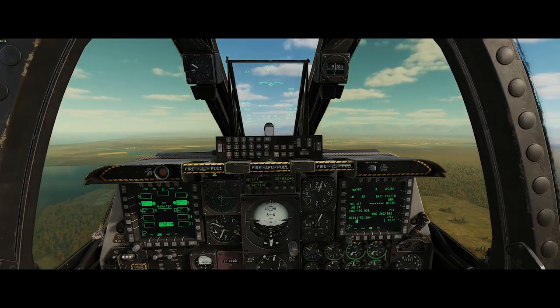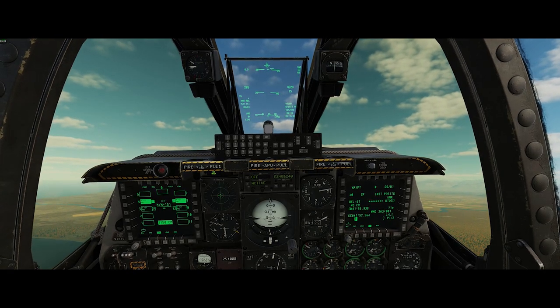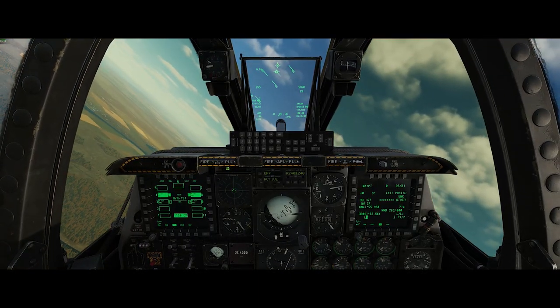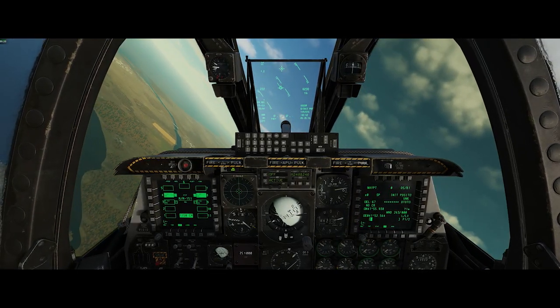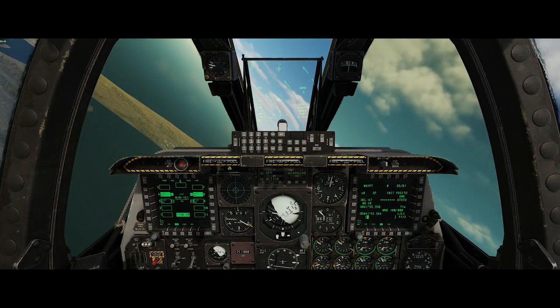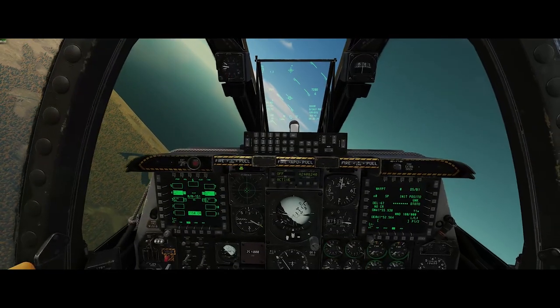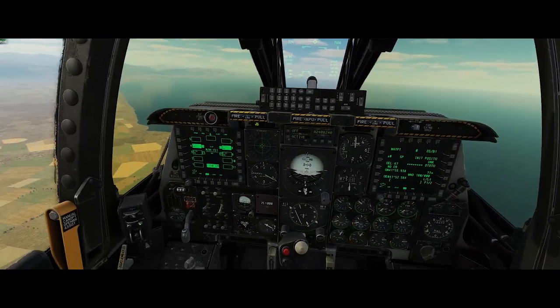I'm just pulling up from the range after having done a trim run. Just a reminder: if you don't know what a trim run is, you can check some of my earlier videos. I'm more and more convinced this is an essential part of any ground attack plan. Get the aircraft trimmed out at full power in a shallow dive and make sure the nose is staying absolutely steady. This ensures that when you're rolling in on your attack run, the aircraft is not fighting you — not trying to climb or dive. It's staying where you pointed it. It's really essential to be quiet on the stick if you want to be accurate, even when you've got a great HUD like the A-10's.